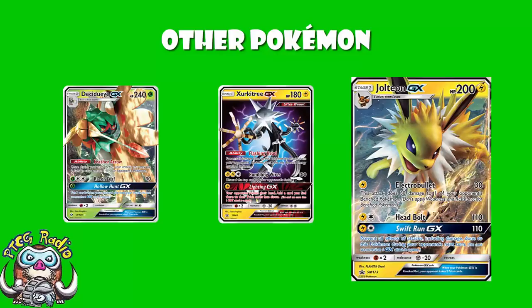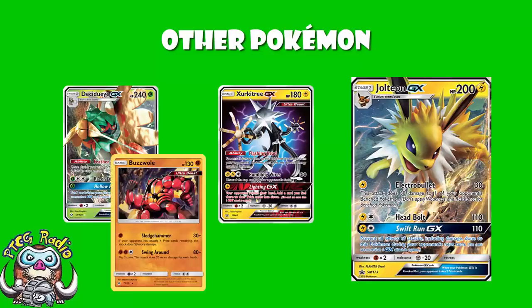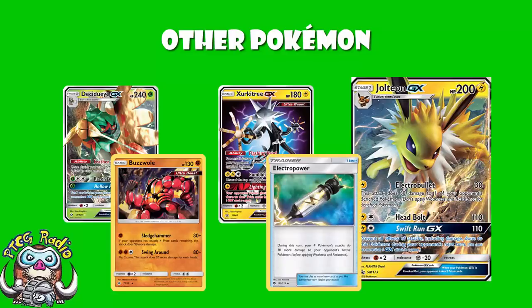One of the best things with Jolteon is against Buzzwole — the non-GX — which does 120 for one energy, but only on the turn where you've got four prizes remaining. So if you use the Swift Run GX attack to KO a Buzzwole with Electro Power, you go down to four prizes, they can't get a one-hit KO on you, then you take another prize and that threat is gone forever. Jolteon is really, really nice for using this.